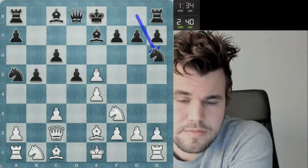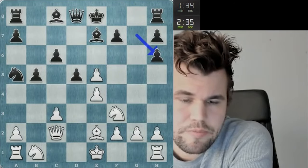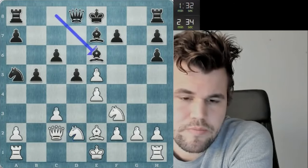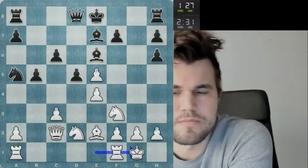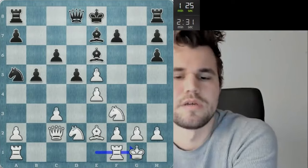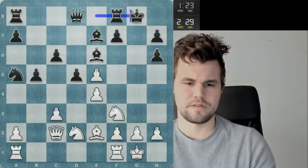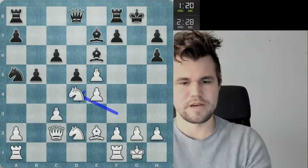It develops, I'm simply going to take it. Knight bd2, I guess. I feel like I'm just better here. He does have some potential options along the open g file, but I feel that his weakened king is a much bigger factor.